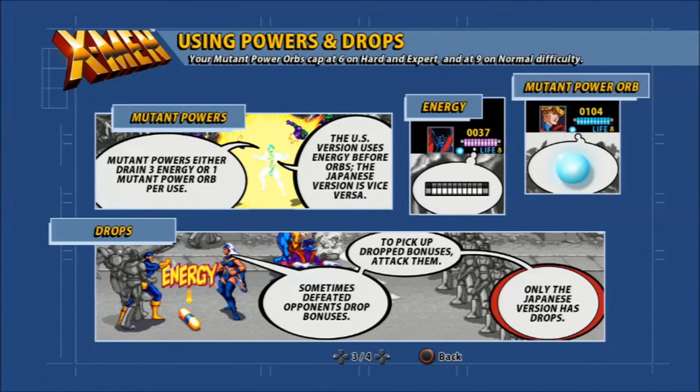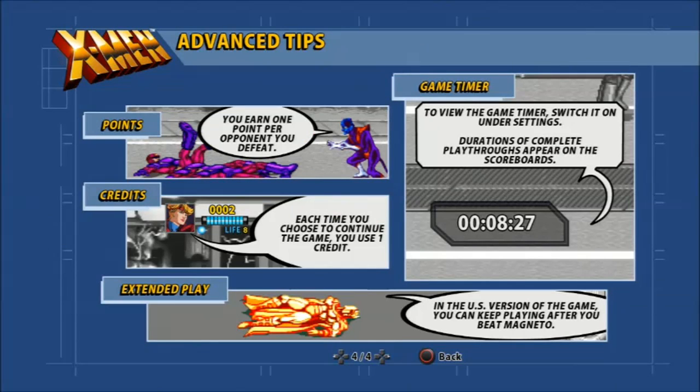There's the English version and the Japanese version — we'll go over more of that later. You have your energy, life, mutant powers, and drops. Only the Japanese version has drops. This video is on the English version, so we can pretty much ignore drops.